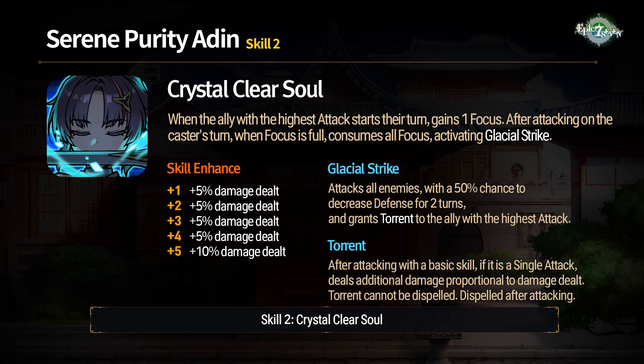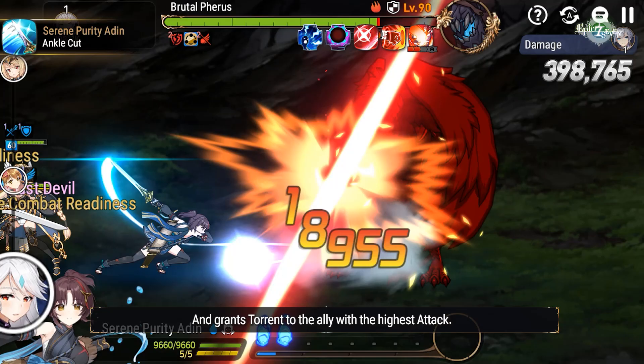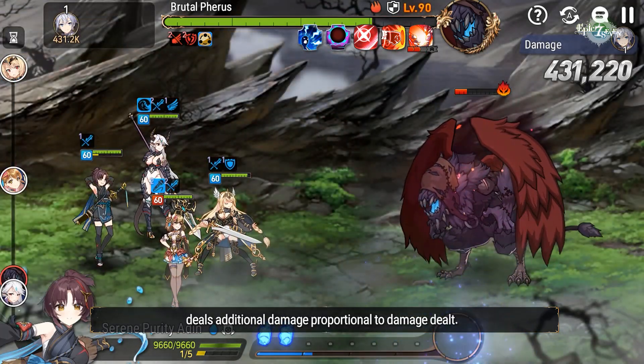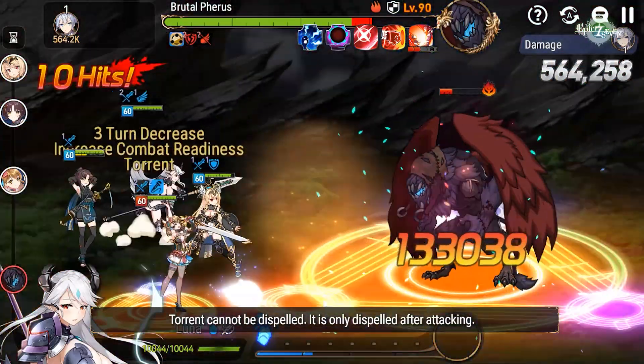Skill 2: Crystal Clear Soul. When the ally with the highest attack starts their turn, gains one focus. After attacking on the caster's turn, when focus is full, consumes all focus and activates Glacial Strike. Glacial Strike attacks all enemies with a 50% chance to decrease defense for 2 turns, and grants Torrent to the ally with the highest attack. Torrent, after attacking with a basic skill — if it's a single attack — deals additional damage proportional to damage dealt. Torrent cannot be dispelled; it's only dispelled after attacking.